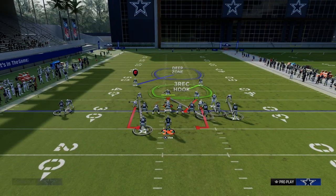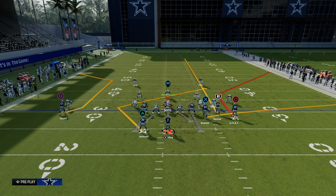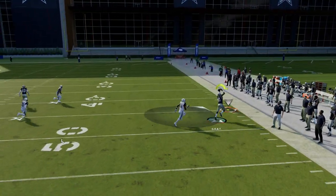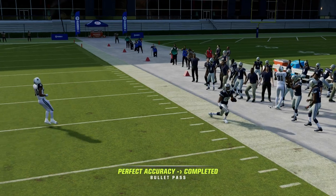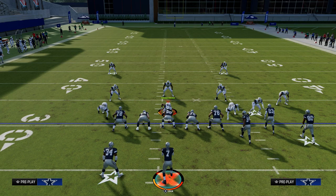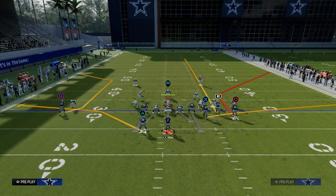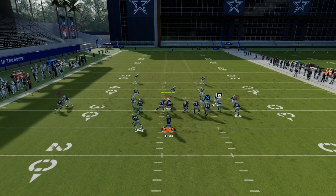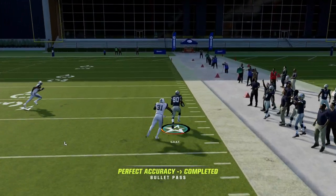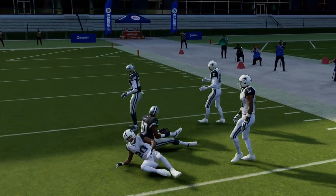Now for man coverage, one of the things you also want to do is run this to the wide side of the field. The reason why is because by running this to the wide side, this corner route is going to have a lot more room to get open against man coverage. Corner routes when you run them to the wide side of the field against man are going to be better at attacking man-to-man coverage — whether it be press man or non-press man — and this can also be a potential big play against cover zero or cover one over the top.